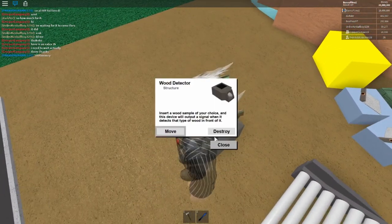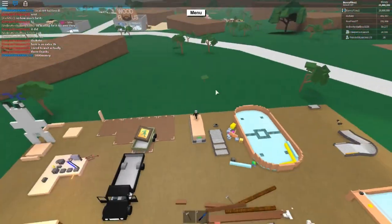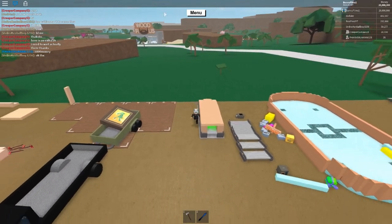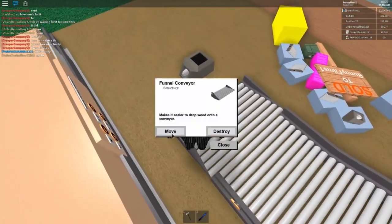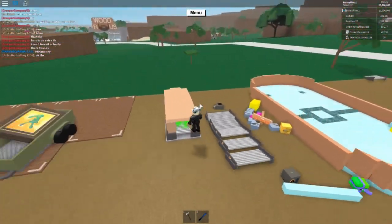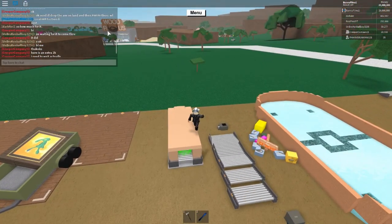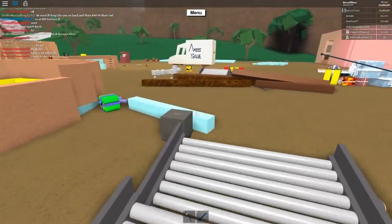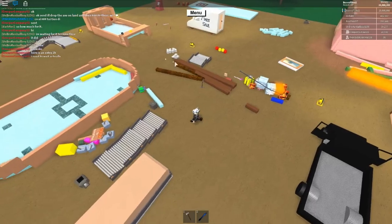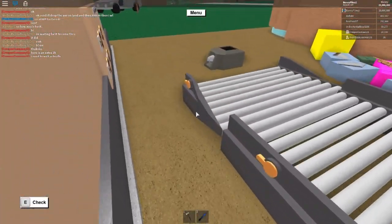We're going to have a handy machine called a wood detector, which you can purchase at Lynx Logic — you have to take the ferry across the water to that shop. We also have a funnel conveyor, several tilted conveyors, and a straight conveyor, which can be purchased at Wood R Us. You can use as many conveyors as you want.